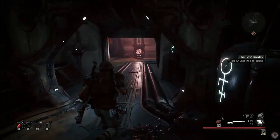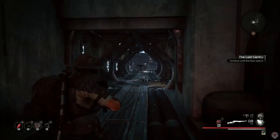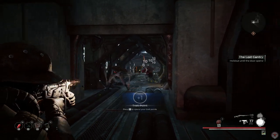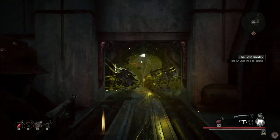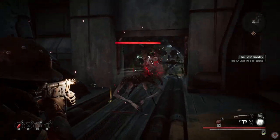Since most of the enemies will be up close, you will want a solid close range weapon that can reload quickly and deal with a large amount of enemies at a time. There will also be long range Grenadier-like enemies, so your other weapon should be able to take them out from down the hallway as soon as they spawn. My preferred loadout from just the beginning of the game was the rifle and SMG, and it deals with everything really efficiently.